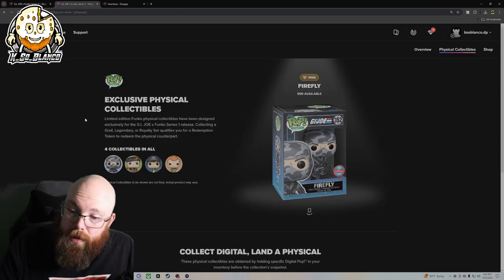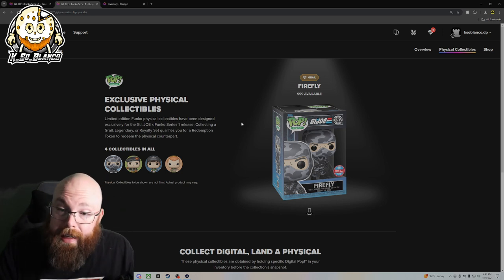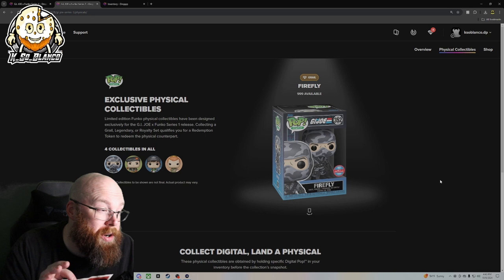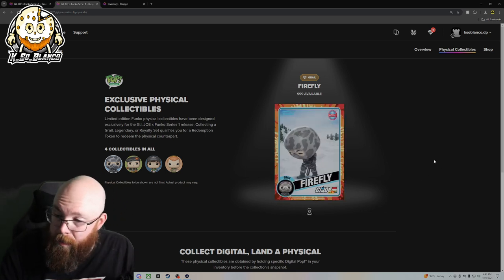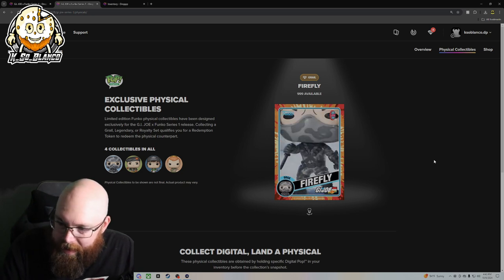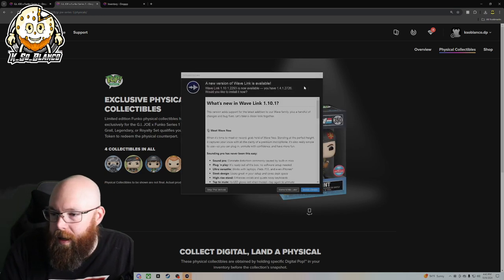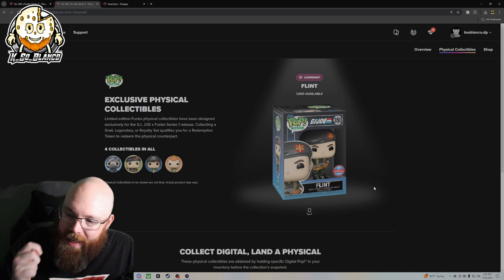Since we covered that, we're going to take a look at the potential redeemables we could get out of these packs. With that being said, the grail — there's only 999 of these available — is Firefly. The next one we're going to talk about is Flint. There's 1,900 of him available.